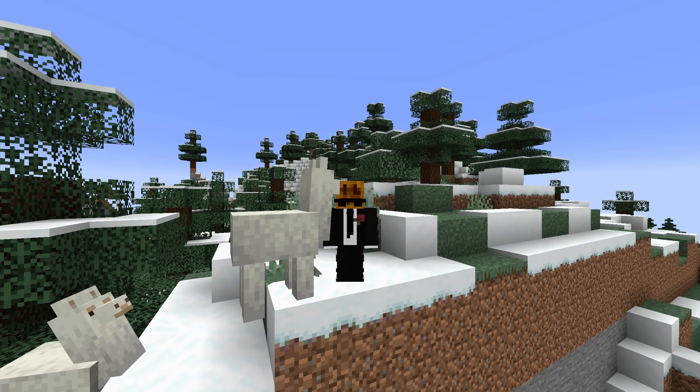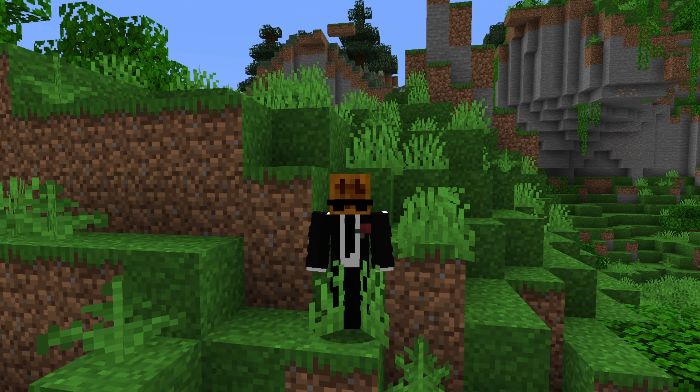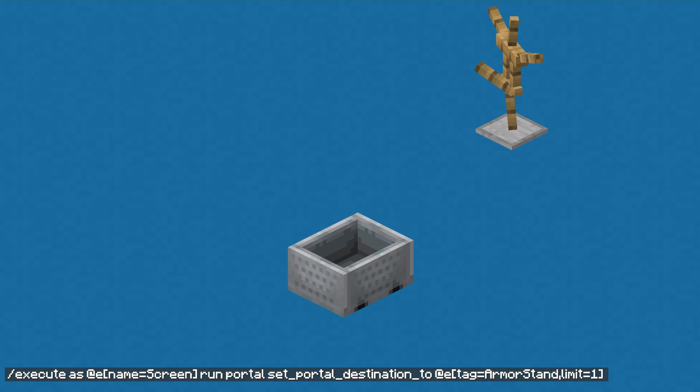First, I needed something to act as the karts themselves, so I summoned two minekarts with separate tags. Now I need a way to have the camera — or portal in this case — follow the minekarts around. So I summoned an armor stand, positioned it behind and above the minekarts, and made a command block that repeatedly changes the portal's destination to that armor stand.